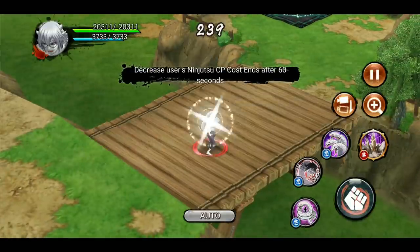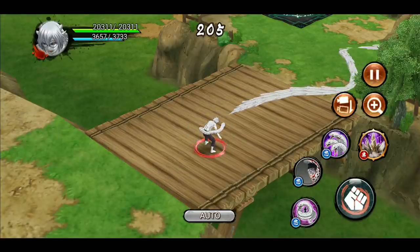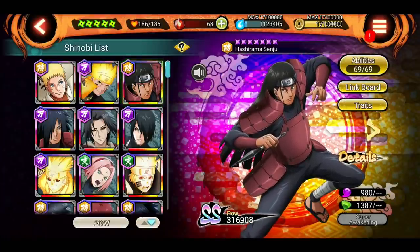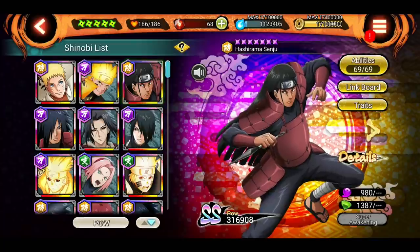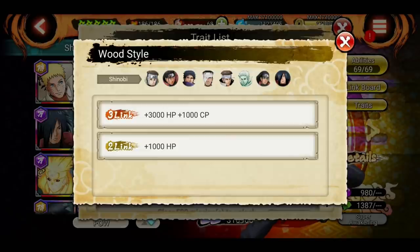Let's test the card in a mission. The popup confirmed it decreases CP cost for 60 seconds. Sage Kabuto's snake jutsu normally costs 75 CP — after activating the card it only costs 38 CP, which is roughly a 50% reduction. After 60 seconds it returns to 75 CP. The same applies to all stat cards in the shop with their respective effects. I hope you understood the new traits, special cards, and rations. I'll update more about the link stuff once I unlock it, and I'll see you next time!